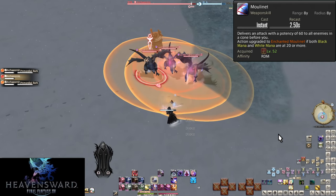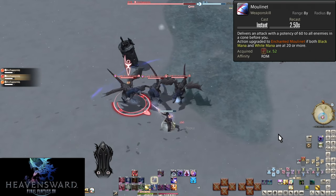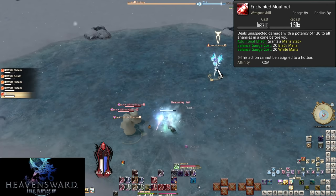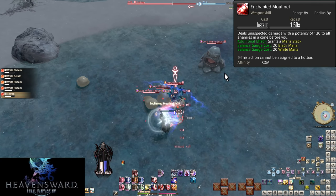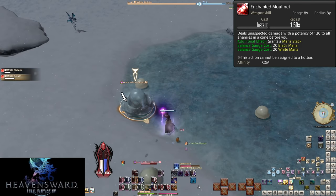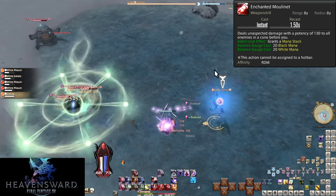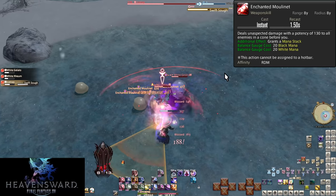Level 52: Moulinet and Enchanted Moulinet. The basic version is worthless, but the enchanted version is great. It has the same 1.5-second recast as your other enchanted melee skills, costs 20-20 mana, and deals 130 potency to all enemies in an 8-yalm cone in the direction of your current target. Anytime you have 20-20 mana in AoE with three or more targets, pop this off for major damage. Get used to using Moulinet when you have at least 60-60 mana — this allows three Enchanted Moulinets in a row, which will be extremely important later.